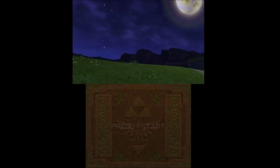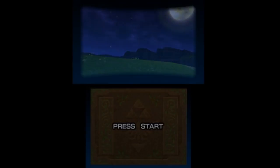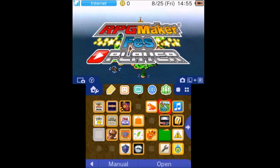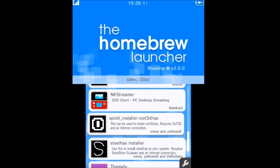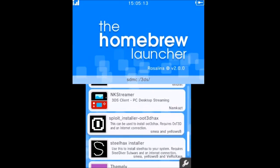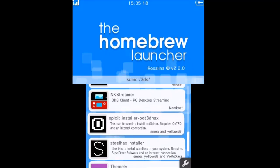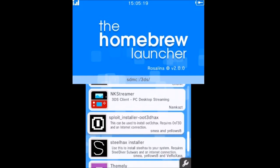Now go ahead and press the home button and close out of that. Then go ahead and launch ArponeG and I'll meet you in the Homebrew Launcher. Once you have the Homebrew Launcher open, scroll down until you see 'Exploit Installer OoT 3D Hacks' and go ahead and click on it.